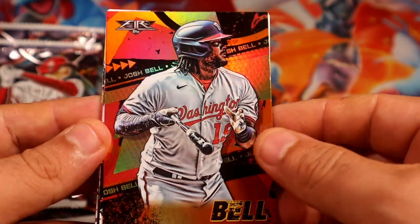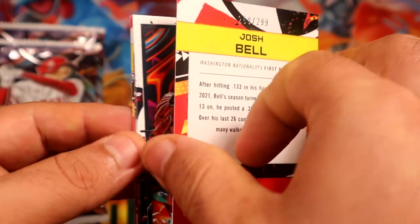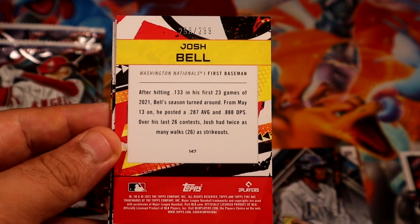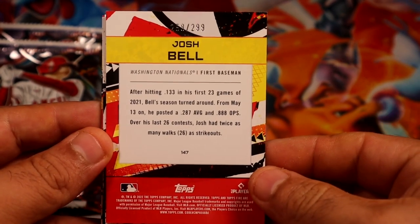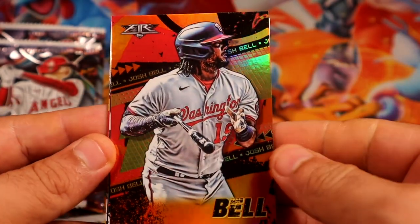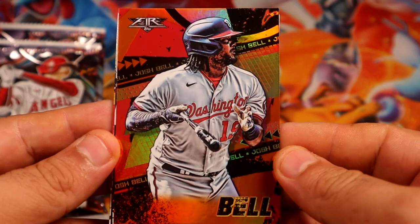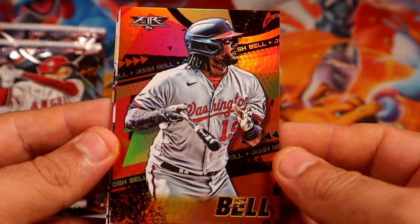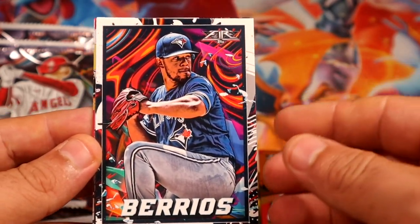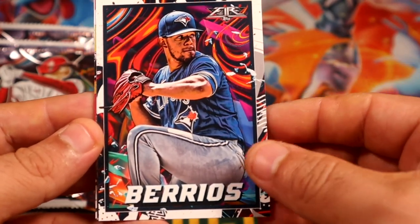All right, we have our first gold — or I assume it is. Actually it's not gold, it's some kind of parallel out of 299. It's Josh Bell. Too bad it's Josh Bell, but maybe the orange kind of matches the Washington colors a little bit. And then we have Burials.